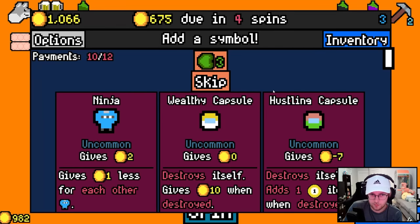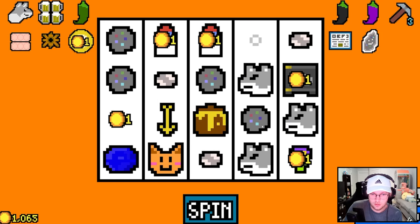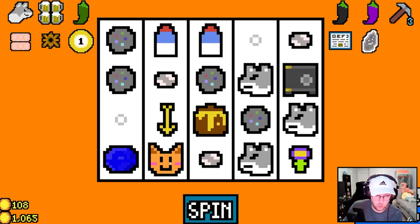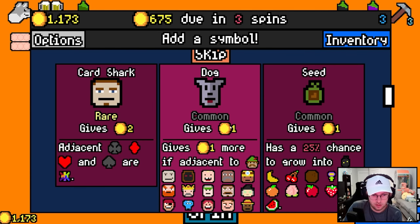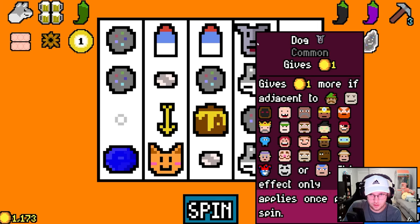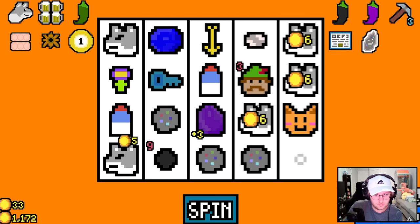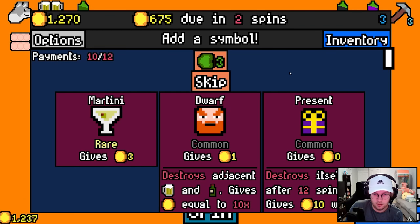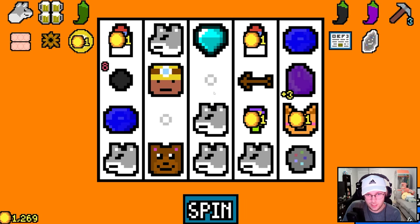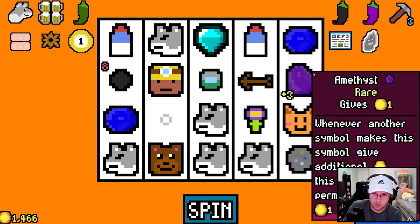I'll take a wealthy. The cat just got a four times on eating the milk! I like that. Card shark seems good with that other build I had. We're going another dog. A martini. Hey, we opened it! And we got double from the arrow — that's pretty good. I'll take the lucky.